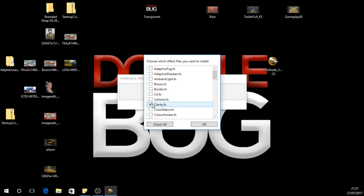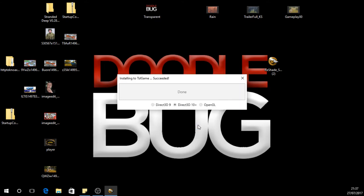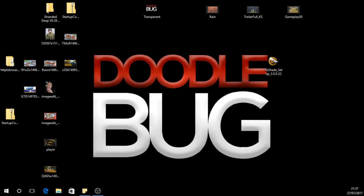We need Clarity, we need Colorfulness, we need Luma Sharpen, and Vibrance. That's it — we only need the four, that's all we need. So we go OK, and that's it. Installing to TSI Games. Don't need to do any more than that.